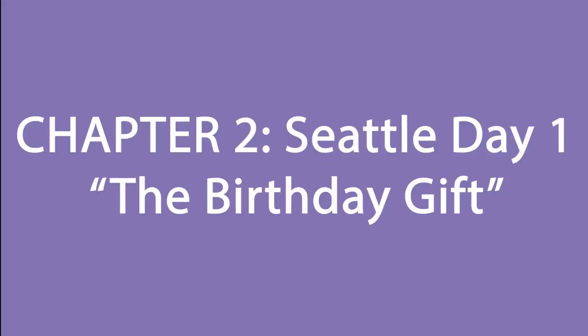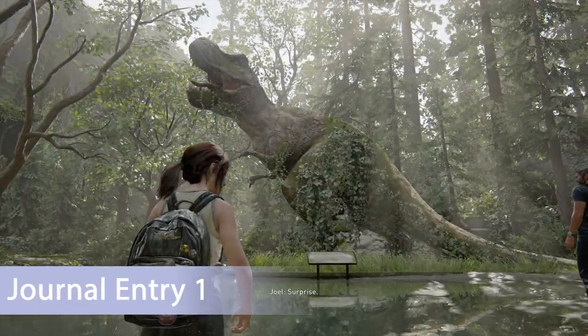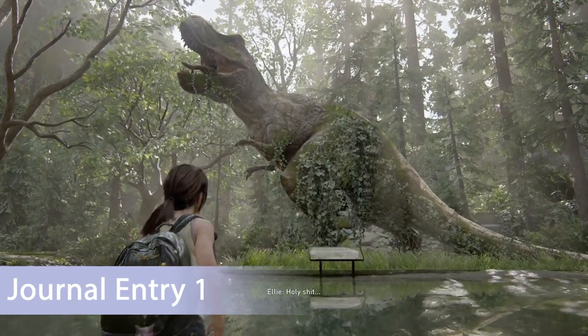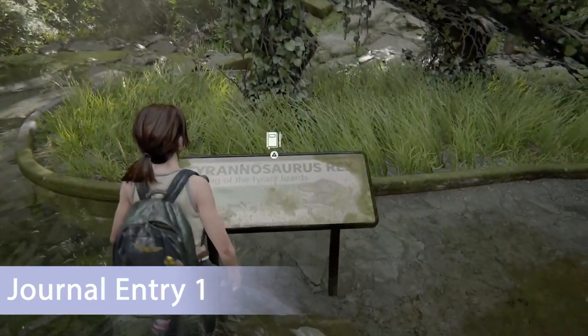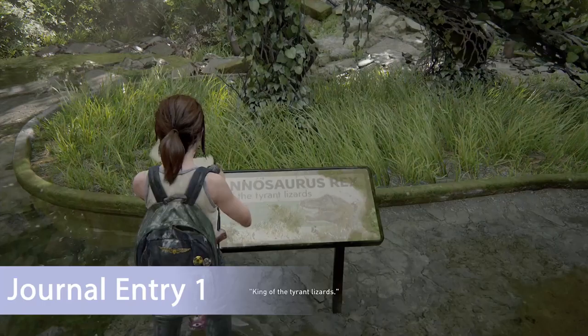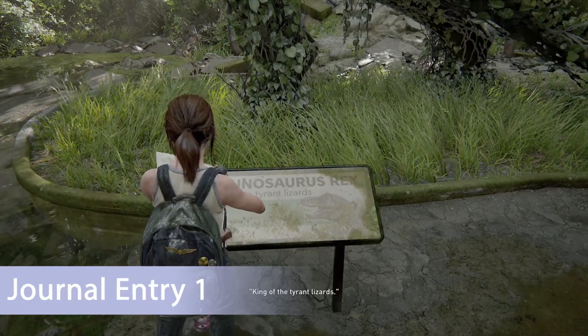We are in the final subchapter of chapter two: The Birthday Gift — probably my favorite mission of the entire game, it's the sweetest one for sure, and it has five collectibles. The first one is a journal entry — walk up to the sign in front of the giraffe and log it into your journal.